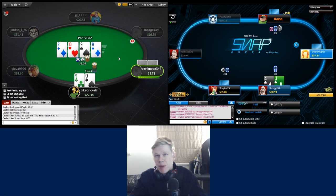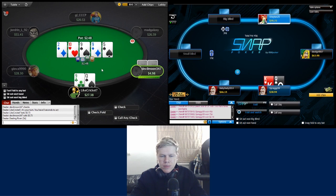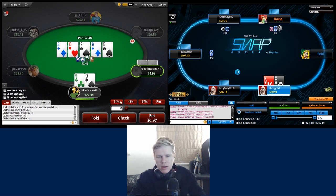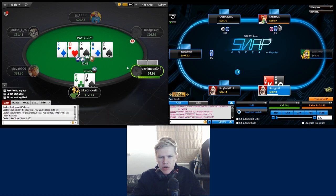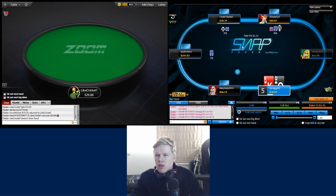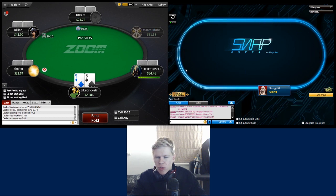We're going to bet for value and protection with queen-nine here against the short-stacked guy. On this turn we can still fold out some better hands possibly - twos, threes, fours that didn't bet the flop - and ace-jack, ace-king. His button range is very wide. On the river, one of two things are true - either he has a ten and he's never folding it, or he has some sort of draw or ace-high. Jamming and getting a ten to pay us off seems like the better EV play.